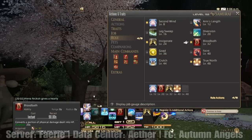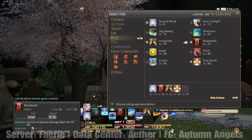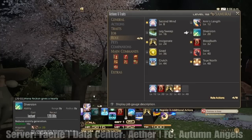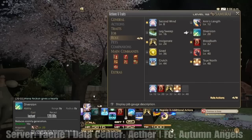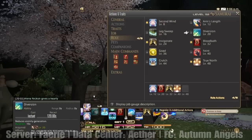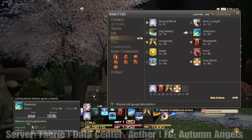Bloodbath — I personally carry that. It converts a portion of physical damage dealt into HP. For those times where you accidentally take aggro and stuff like that, you want that. Diversion is definitely a good one, especially for Samurai, because this class is good at pulling aggro, especially once you get your rotation up there and your gauges are filling up.